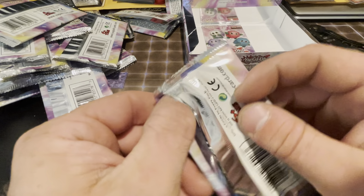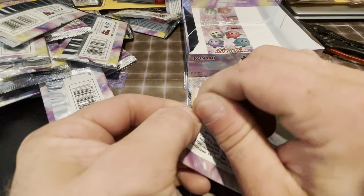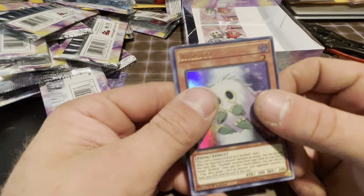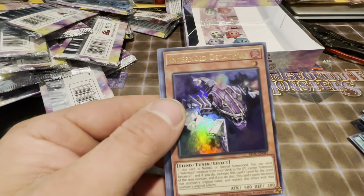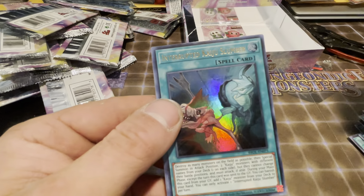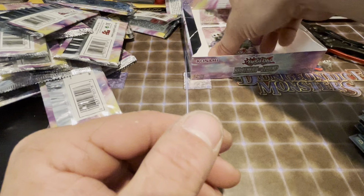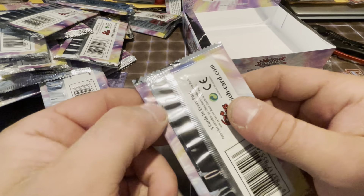All right, second to last pack — come on, needs something good. Gotta be in the last pack — it's gonna be the last pack. Even a Forbidden Droplet would be cool. Kariboh, Beatrice Lady of the Eternal, Infernoid Decatron, Interrupted Caju Slumber, and École de Zone — sounds like 'eco lie,' don't want 'eco lie,' you'll get very sick.